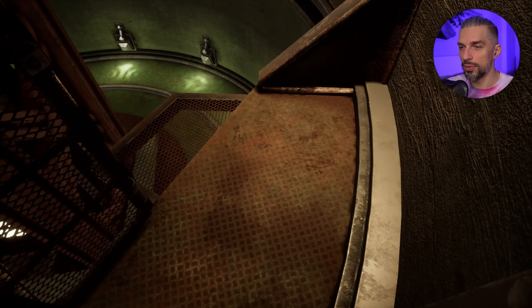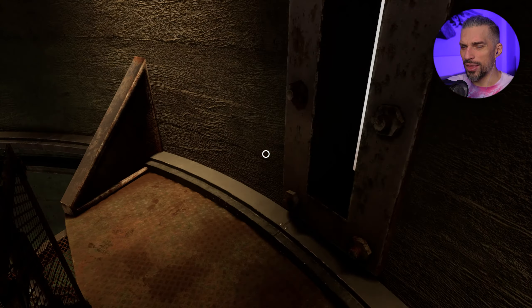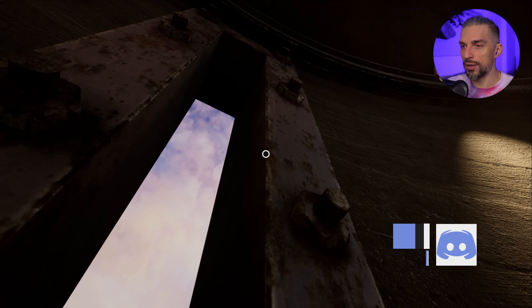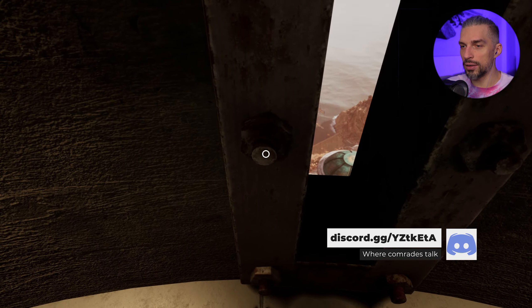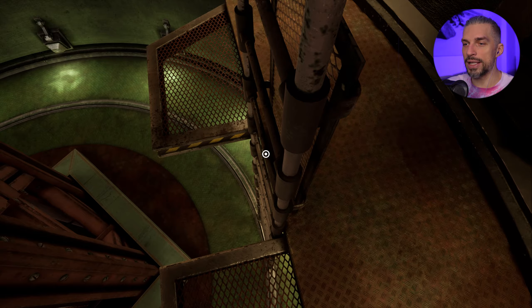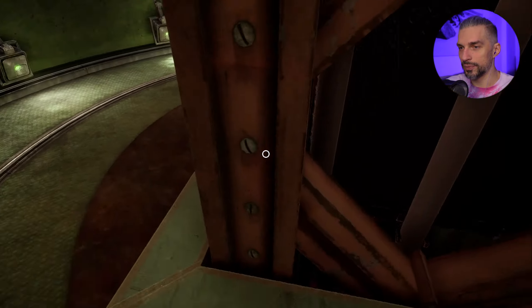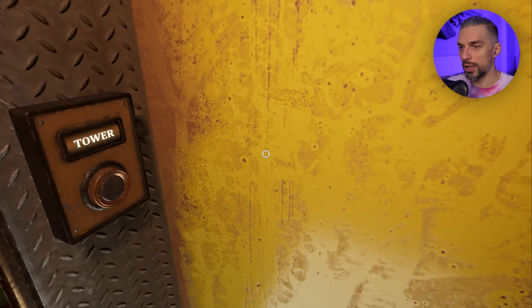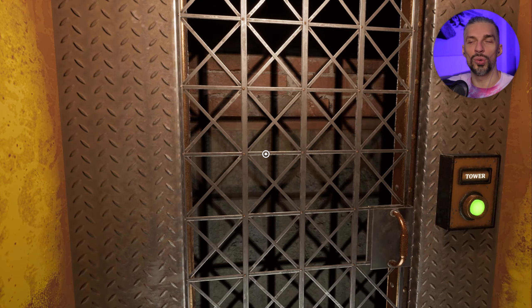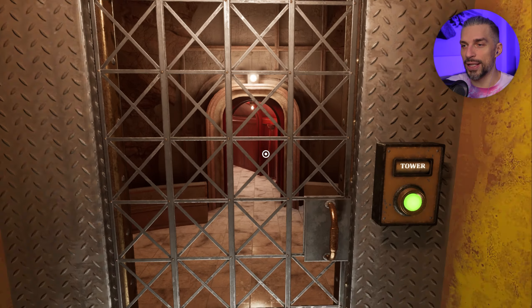From here we can see the ship, but this is no library - there are no books. Can I do anything here? Not really. At least we got the dates. Can we just jump down? We can leave this place - there is nothing else. Wait, it says 'tower' - so cool. We found out we've got some dates we can use in that machine.